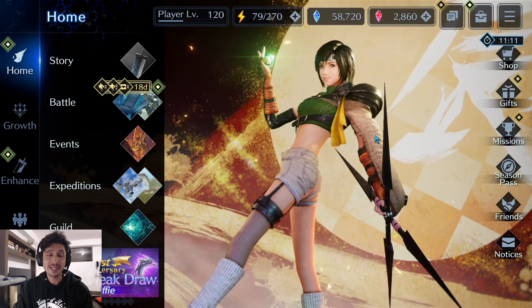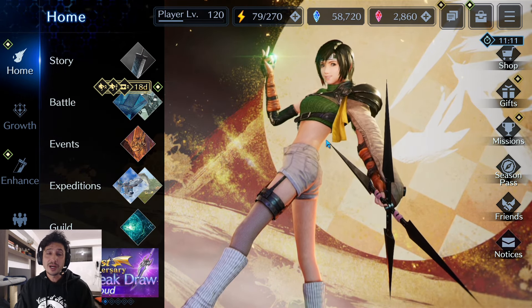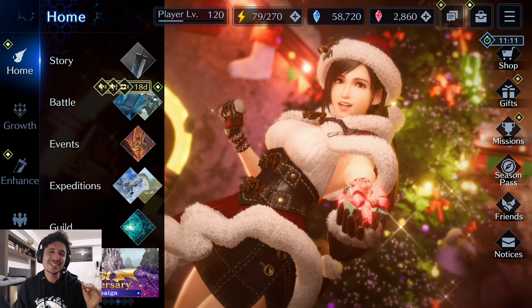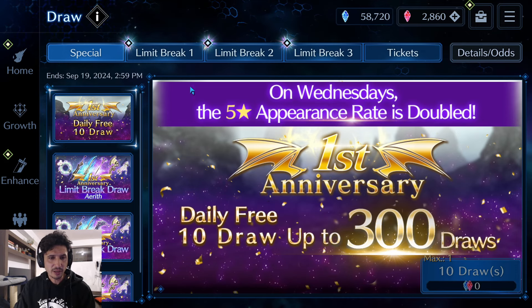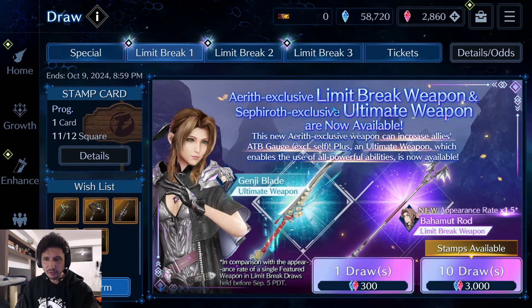So technically as of right now I would have OB2, 3, 4. So I'm really close to getting this weapon to OB6 right off the bat, but if I can save some Aerith weapon parts I would love to do that. That being said, let's jump over to the banner itself.